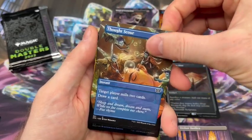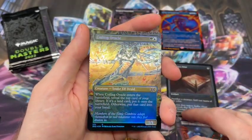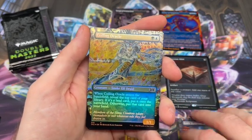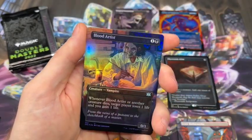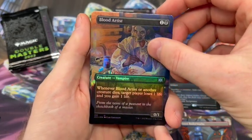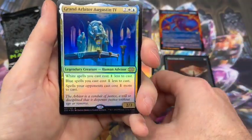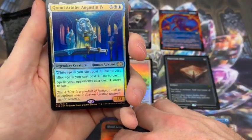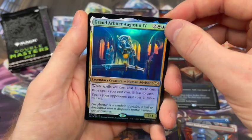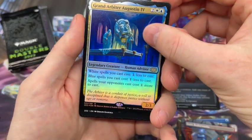So we got a Thought Scour, an Izzet Boilerworks, a Coiling Oracle in the Foil Borderless, and a Blood Artist in the Foil Borderless — very nice looking card. First one of this pack is a rare: Grand Arbiter Augustin IV. I have a buddy who loves this card in one of his Commander decks. Very painful to play against, but it's a good time.